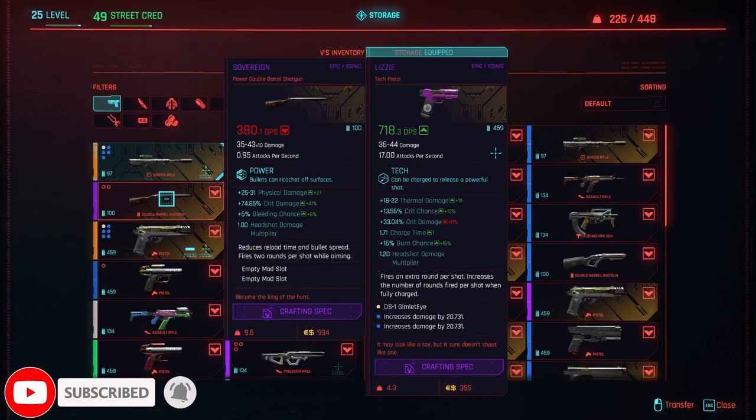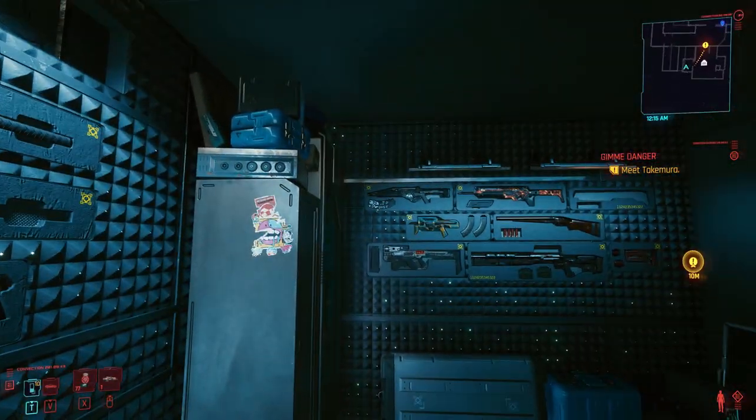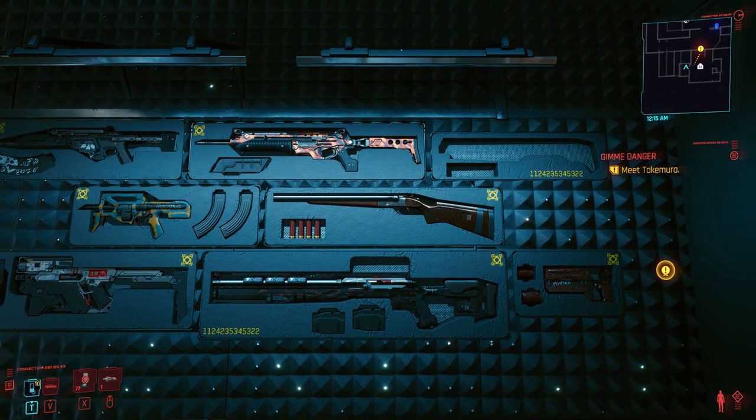All you need to do now is return to your apartment, craft the item, and place it in V's armoury. It'll go into the stash and automatically move to the predefined place.